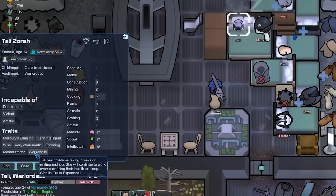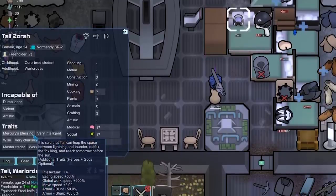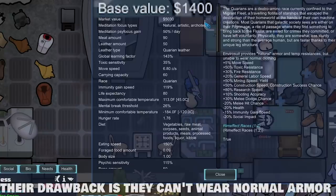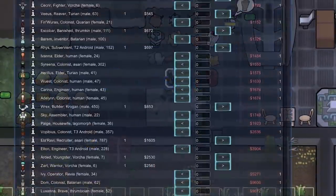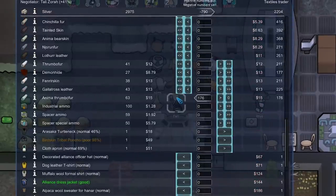That's freaking epic — all four of those traits might help. Even Workaholic might help her do research better, and Enduring lowers her mental break threshold. She's just not making use of the armor provided by Mercury's Blessing. Her market value did go up but it's not that high — Quarians don't have that high of a base market value. Tolly just got really good. I believe there is a cap to trade price — she's at 41 trade price improvement, and I think that's the cap.